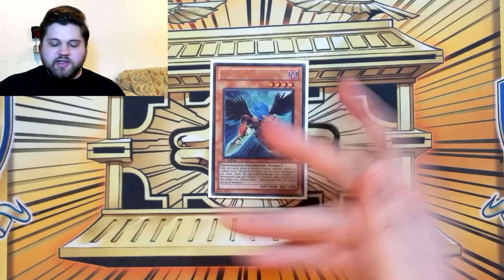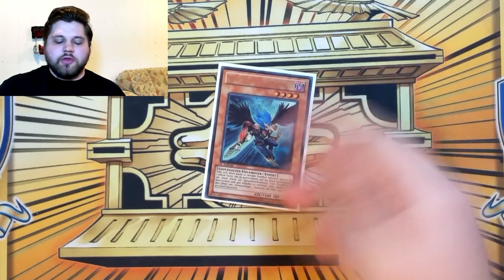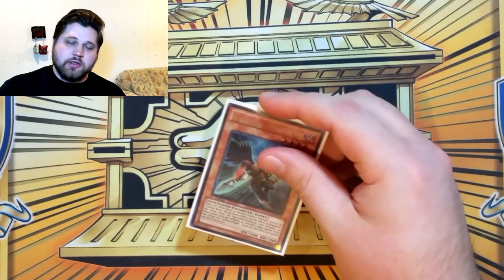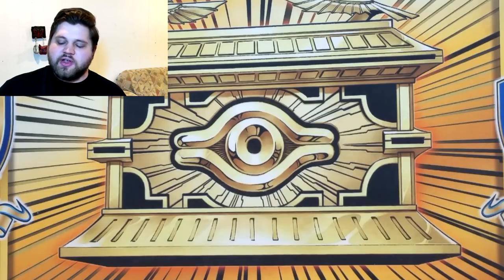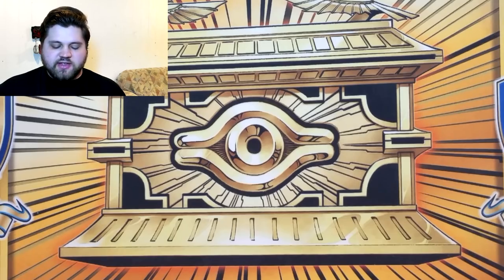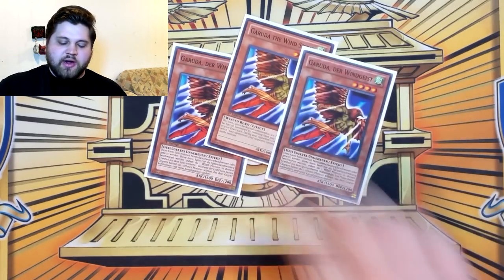One copy of Blackwing Zephyros the Elite. You want to access this card mid-combo — you don't really want to open with it, although if you open with it, it's fine as long as the rest of your hand is a playable combo hand. You just don't want to use this effect before you get to the point in the combo that it's useful, or else it affects the combo negatively, which is why we're not playing multiples.